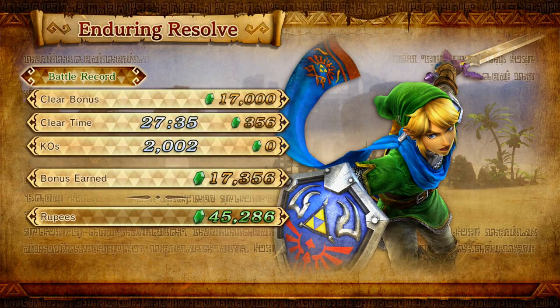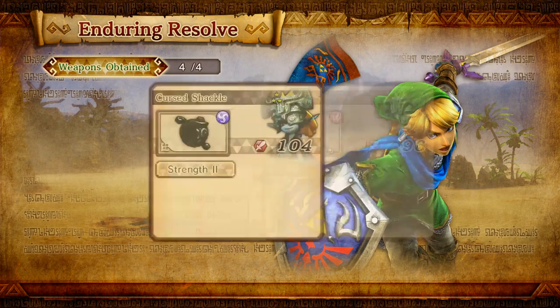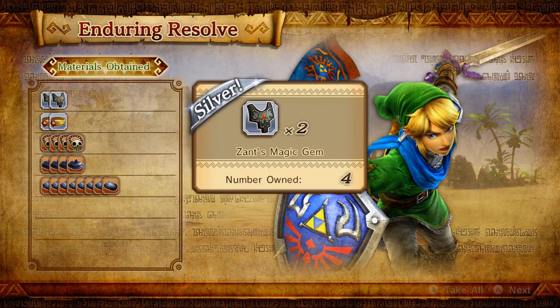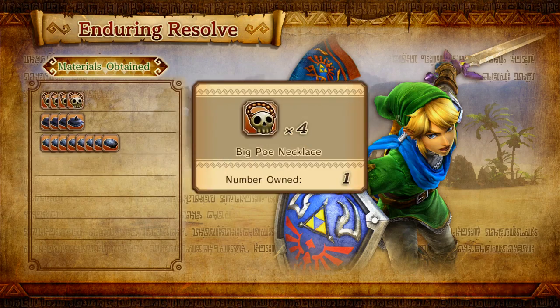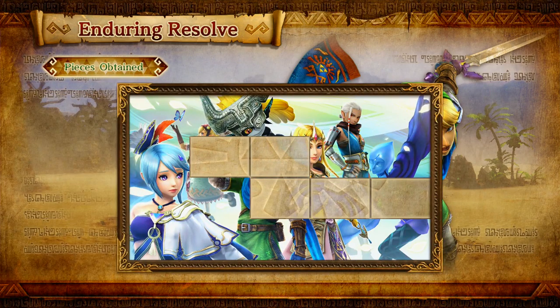Alright guys, we almost have all the gold Skulltulas obtained. So quickly, before I do anything else - I need to play through on Hyrule Field and get everything.